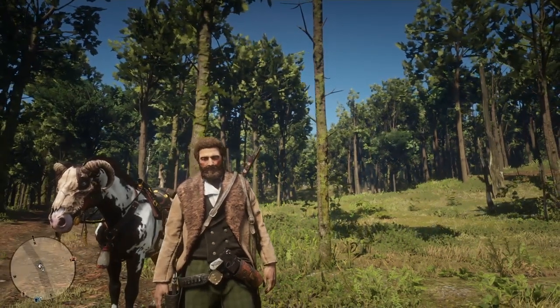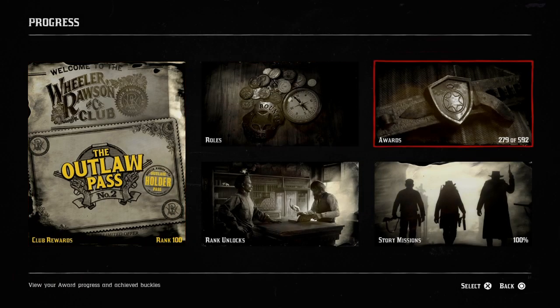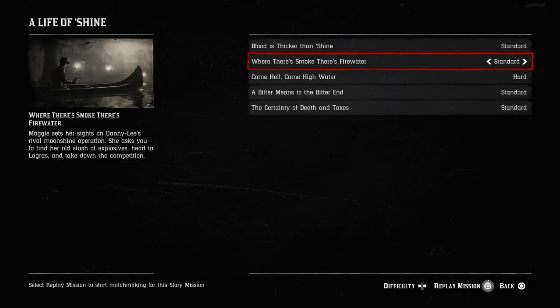Every time you want to get into your solo lobby, all you're going to want to do is simply press start, go down to progression, go all the way over to the story missions, and we're going to go do 'Life as a Shine' — whatever it said there — and then 'Smoke is Fire,' same thing as a panther one.